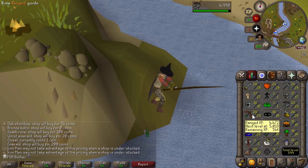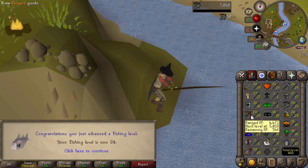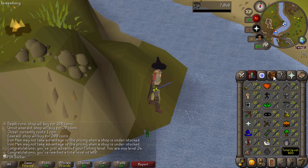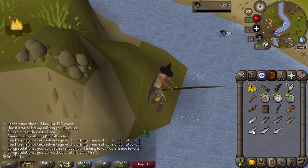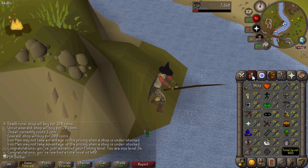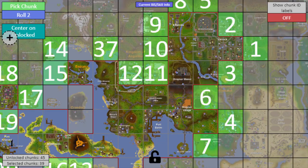I trained to 20 ranged at Hill Giants, but it didn't really work to melee there. I now have 24 fishing, and I've decided to stock up on some food and try the Stronghold of Security again — probably just Minotaurs. I already got the Adamant Sword, so I'll camp there for a while and get up my attack and defense. At least I can wear studded armor and the Adamant Sword. That is 400 total level, which means I get to roll two chunks.